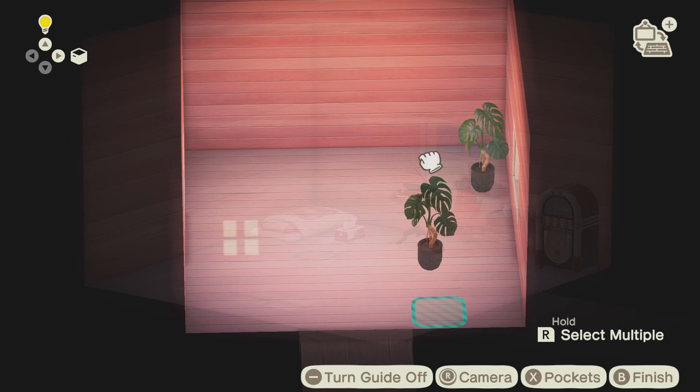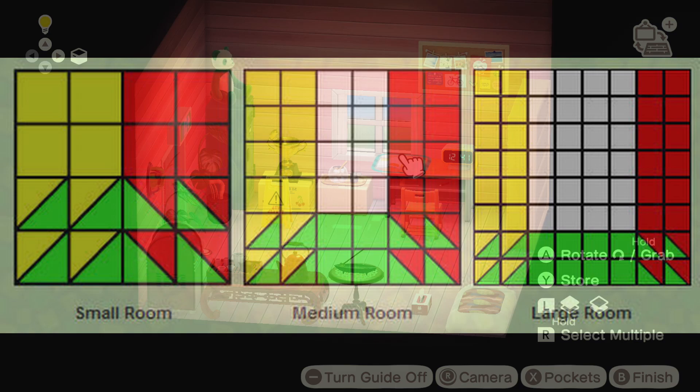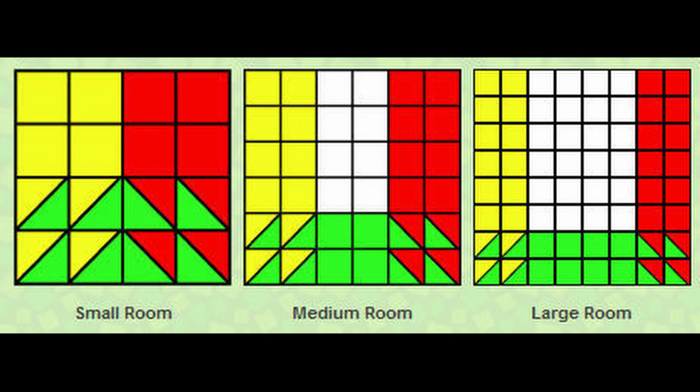Now that you know what areas I'm talking about, let's move on to the colours. For the east side, you want red furniture. For the south, you want green. And for the west, you want yellow. So to get the bonus, all you have to do is place the respective coloured furniture in the respective tile, which is better represented here.